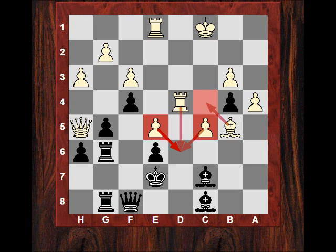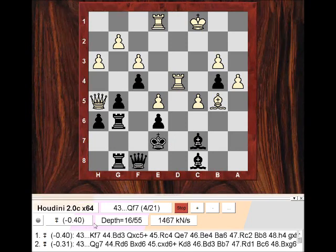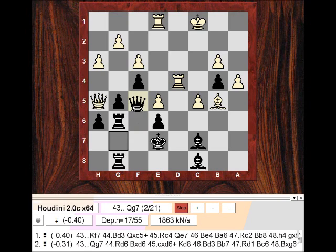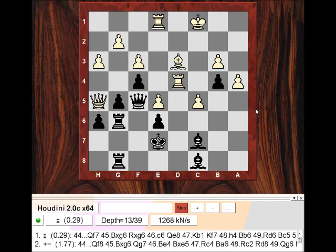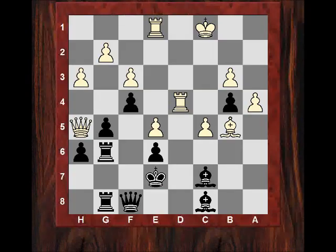Naka ignores the potential for Rd6 and plays Qg7. Why has he rejected Qf5 here if he wanted to attack e5? Why go to g7 to attack e5? Should we engine check? It seems black is technically better with Qg7 on the stronger moves. If Qf5, Bd3 is possible to evict the queen - advantage to white. So if Naka wants to attack e5, it has to be with Qg7.